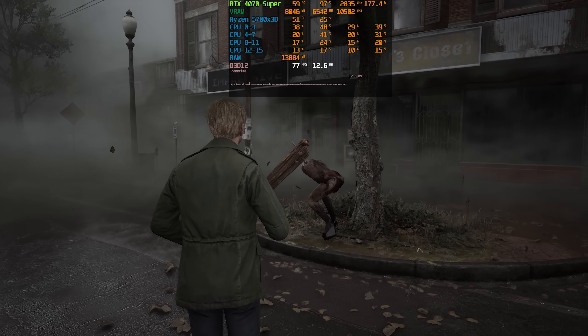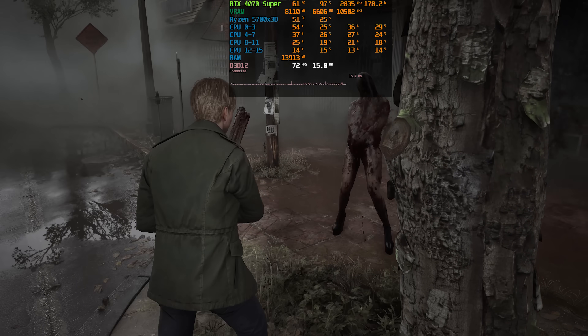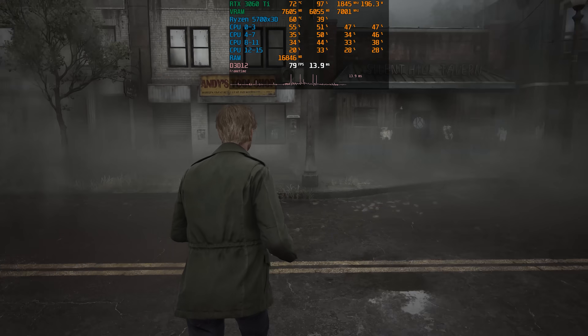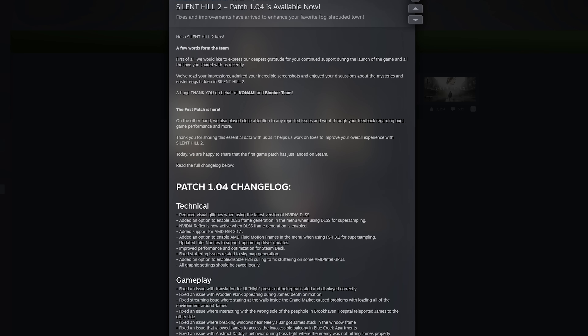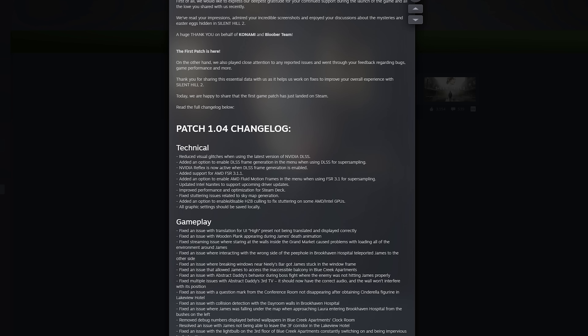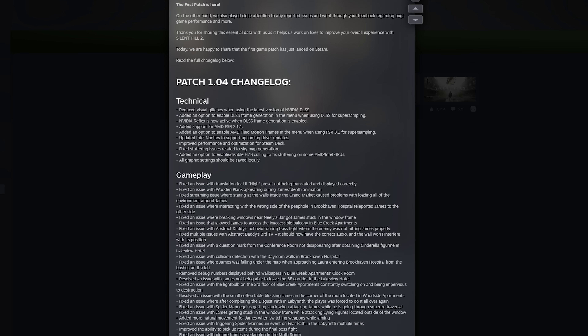While Silent Hill 2 Remake is a great game, its technical state at launch was far from perfect, with frequent traversal stuttering and performance issues. Yesterday the game received its first post-launch update, 1.04, which according to the patch notes brings not only several gameplay improvements but also key technical updates.